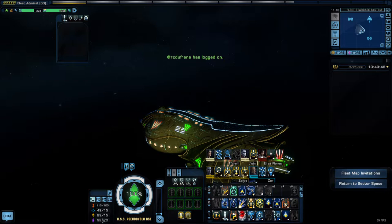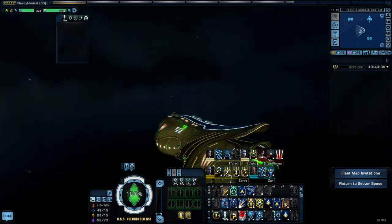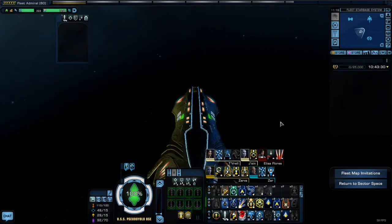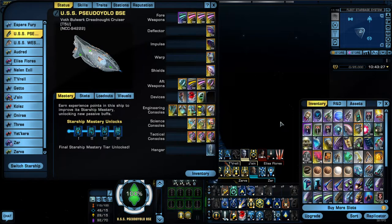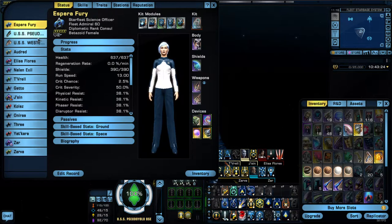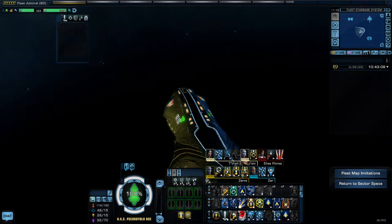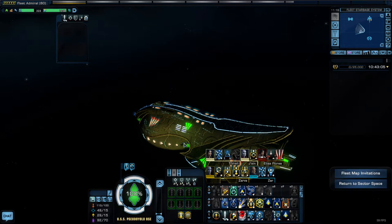For a lot of those builds they'll actually have auxiliary as primary with shield secondary. On my particular science character, since I still don't know how science works well in space, I opted for anti-proton firewall, which was very suboptimal. Science on ground I'm decently experienced with — especially from doing Borg cube events and things — but not science in space.